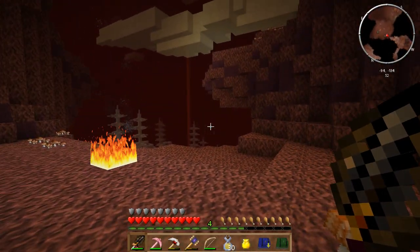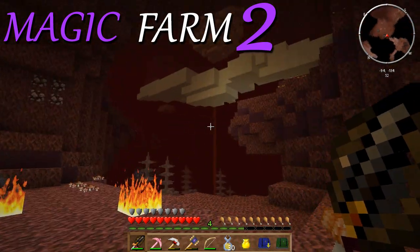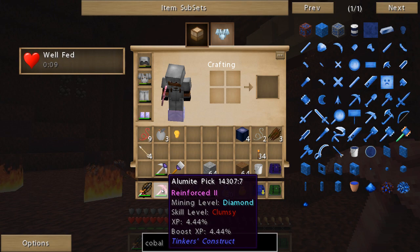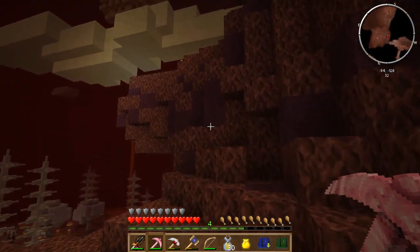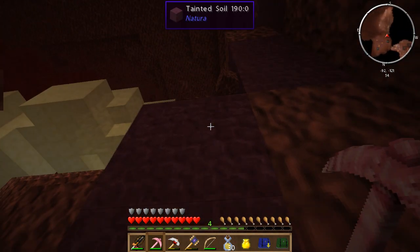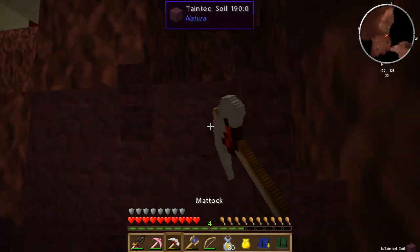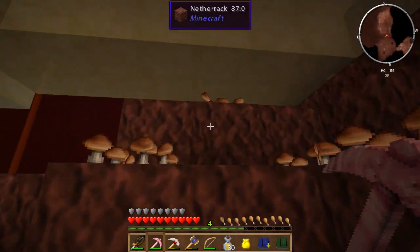Hey everyone, welcome back to Magic Farm 2, picking up right where we left off last episode. We're doing some exploring here in the nether, and managed to make ourselves an Illumite pickaxe. It looks like it's actually boosted. So we got some mining to do when we get back — we got some diamonds to get — but for right now we have a little bit of exploring to do. There's some crazy stuff in here I've not seen before.